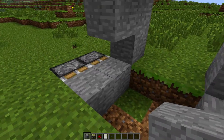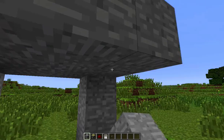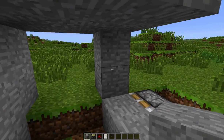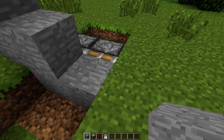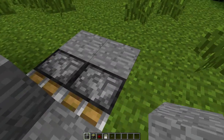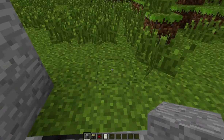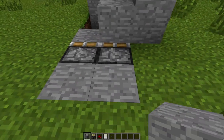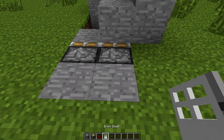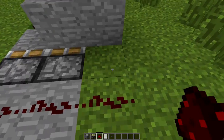So that's what you want it to look like right now, and we can cover some of this up if we want. We can't cover that up. Now what we need is these sticky pistons need to be powered all the time. You can do this with regular pistons, but it's actually quite a bit slower and doesn't work so well.